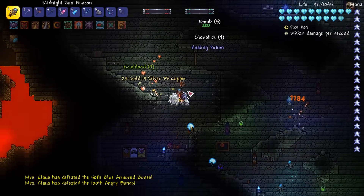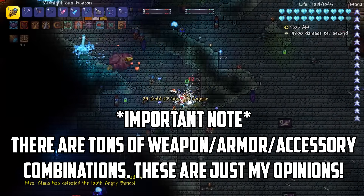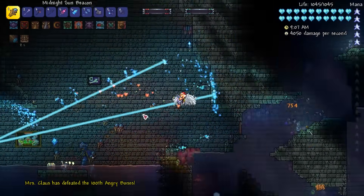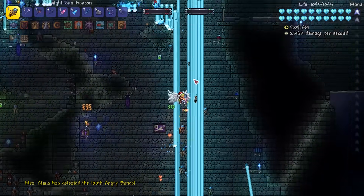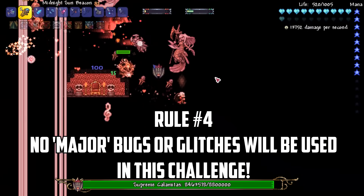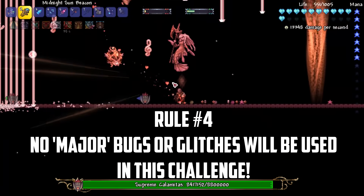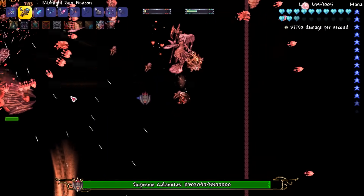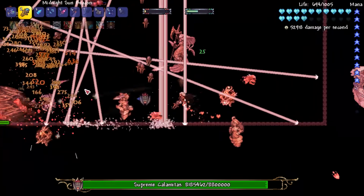There are lots of Summoner weapon, armor and accessory combinations in Terraria, so if during this video I suggest something you'd do differently, that's totally okay — please share your ideas in the comments. Finally, I won't be using any major glitches to obtain items earlier than normal. We are simply looking to overpower our character using all the items available at each stage.